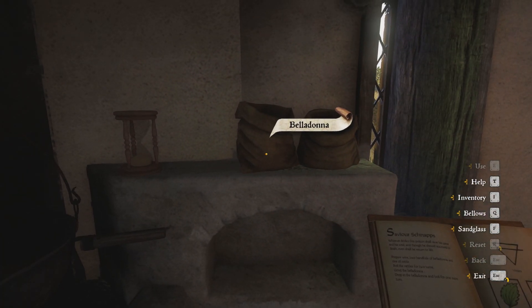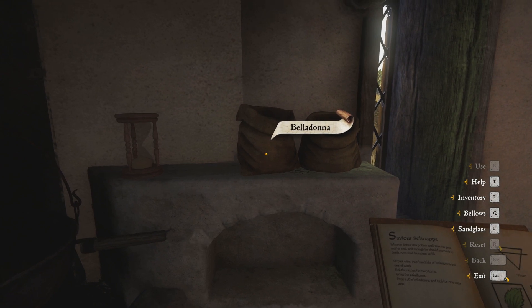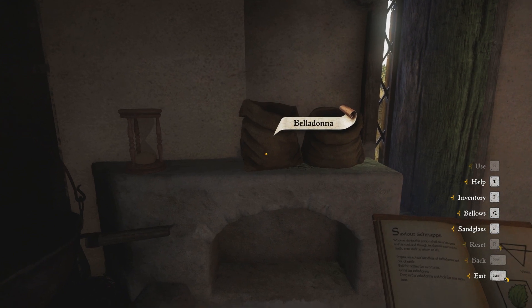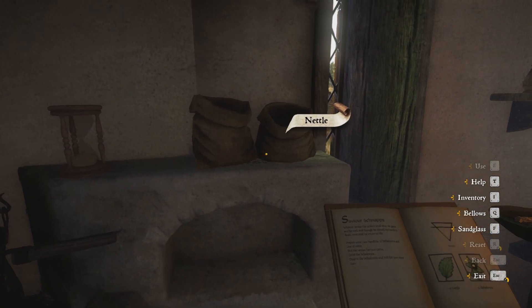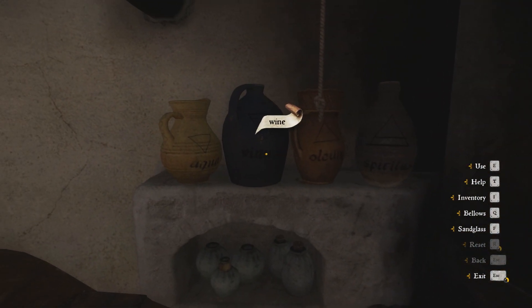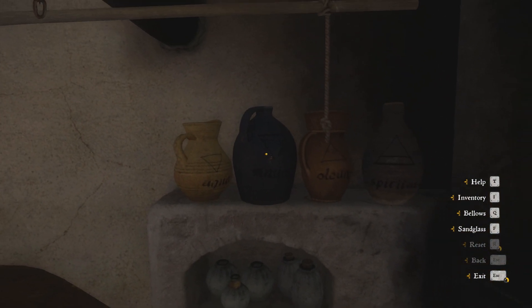Then the belladonna goes into the cauldron where we have to set the fire once. At the end we will take a vial, which is on the left under the wine, and pour the potion into the vial. Let's start with the wine, which we will put into the cauldron.